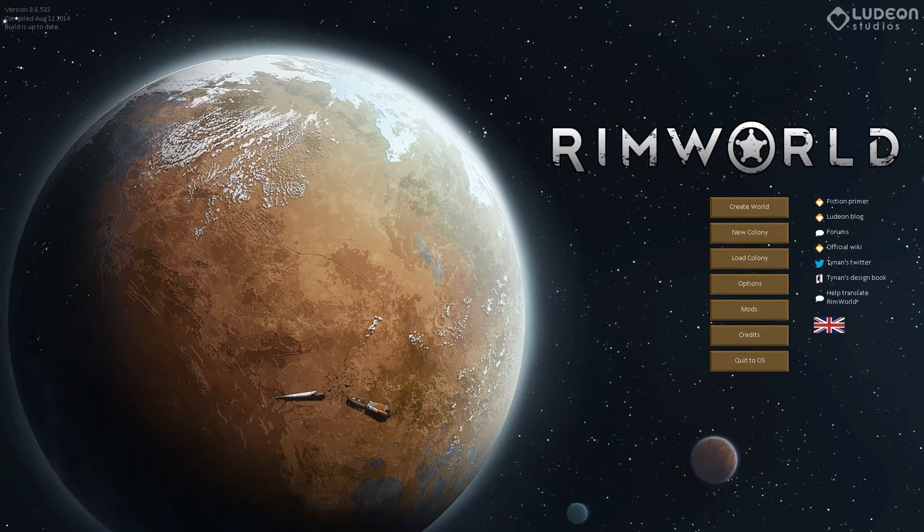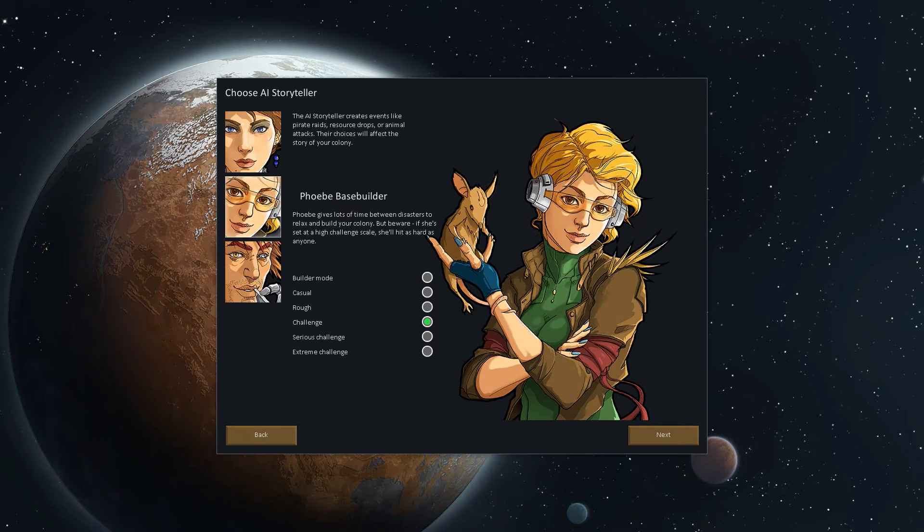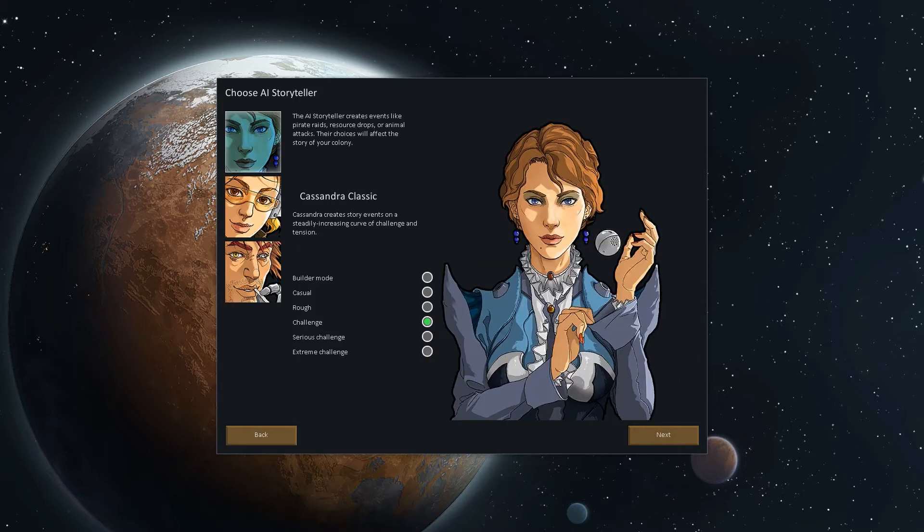So let's go save and finish, and now we can create our new colony inside of that world we just created. The other change in Alpha 6 is how the storytellers work. They still kind of work the same way — Cassandra is a progressively increasing curve of difficulty, Phoebe gives you lots of time between disasters, and Randy Random just does random events constantly.